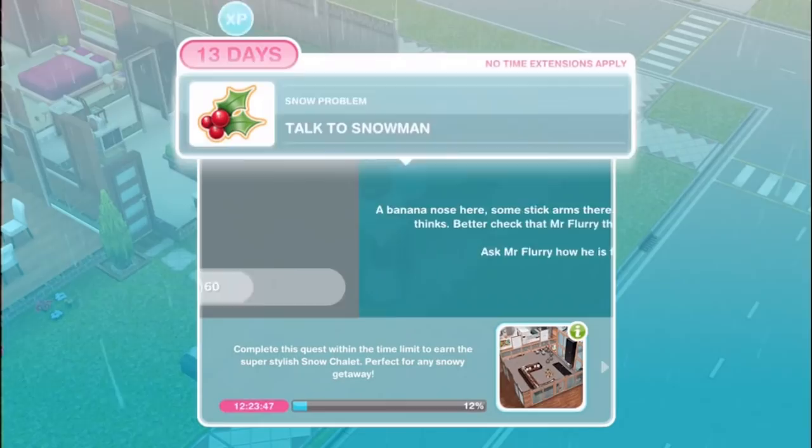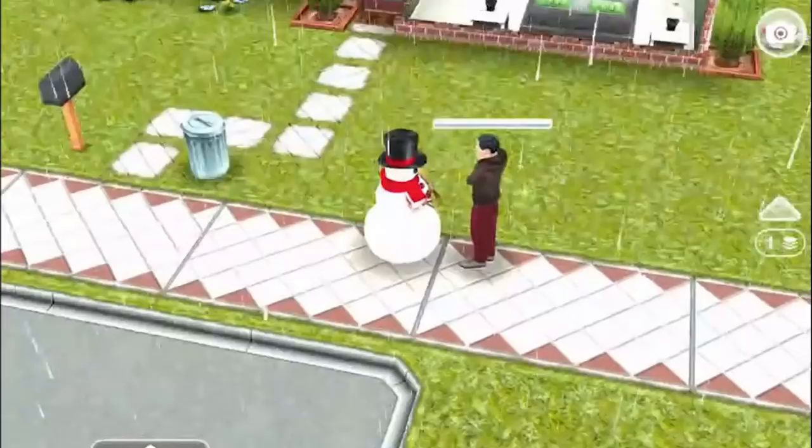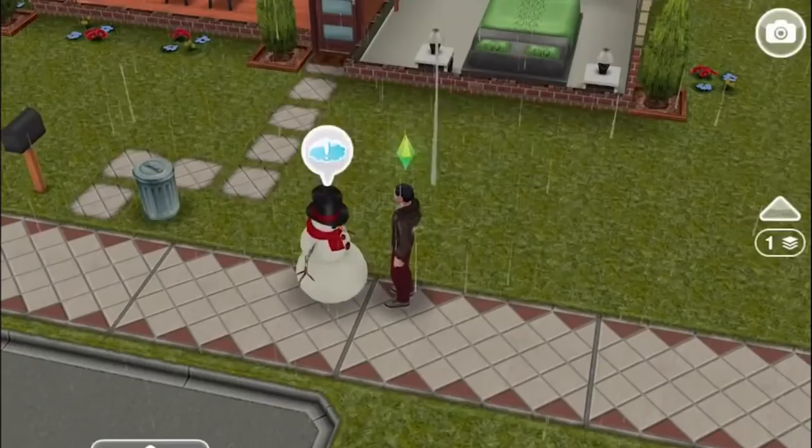Talk to snowman. A banana nose here, some stick arms there - not a bad job, your sim thinks. Better check that Mr. Flurry the snowman is okay. Ask Mr. Flurry how he is feeling - 5 hours and 40 minutes. He looks happy, so cute!